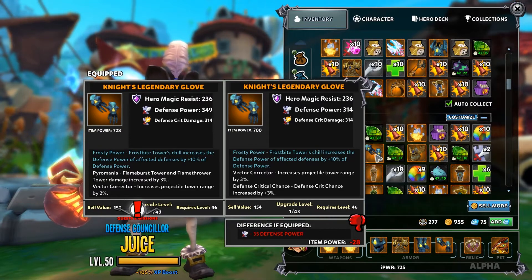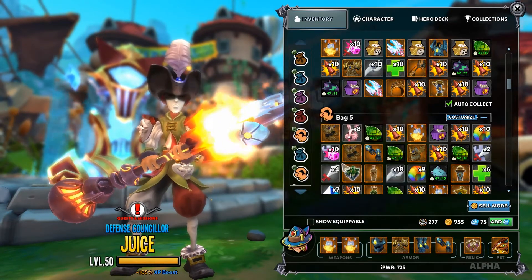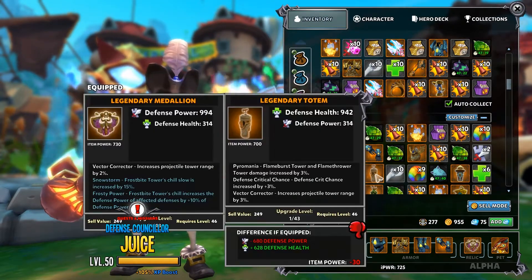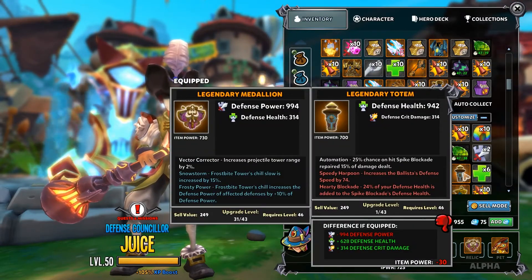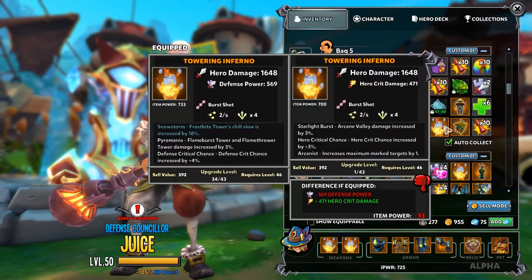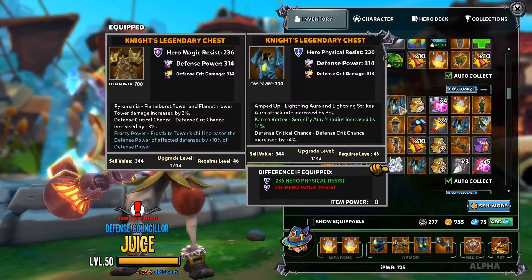You must have at least one character up to item power 700 before you start taking spins. The legendaries that drop are going to be for all classes; however, the majority of the drops will be catered towards the character you're on. In this particular situation I was looking to improve my frosty, so I stayed on my apprentice who is item power 725, guaranteeing me nothing but item power 700 legendaries.